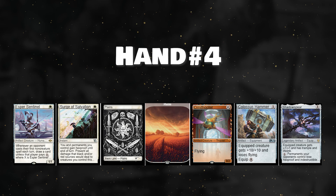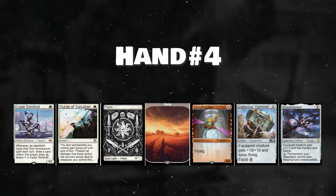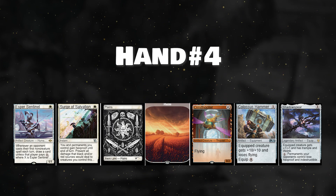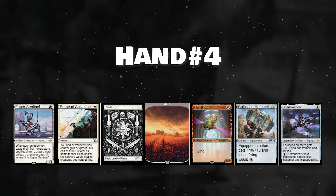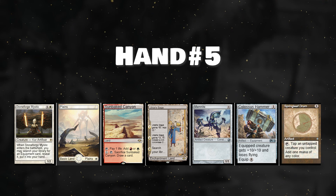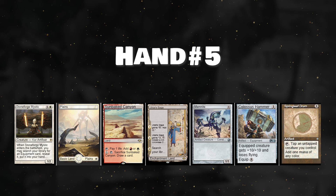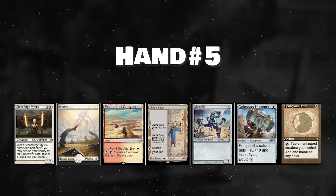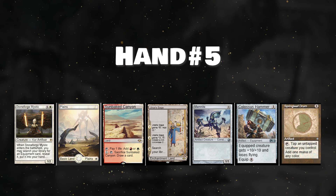The fourth hand has no redeeming qualities and it's an easy mulligan on both seven and six. On five, I would reluctantly keep because it's really hard to have a good five-card hand. I would put back Ornithopter and Surge or Shadowspear, hoping to topdeck an equipper quickly. The fifth hand has no equipper, which is what we are usually looking for, but you can use Springleaf Drum with Memnite to produce constructs on turns two and three. On top of that, if you draw an equipper, the hand suddenly becomes really good — I would keep it on seven. On six, I would put back Sunbeak Canyon. On five, Canyon and Hammer.